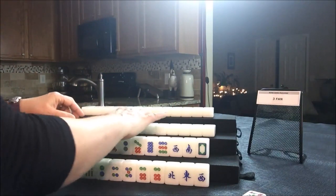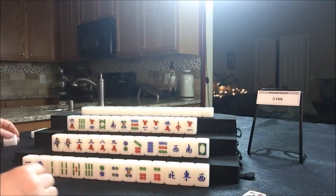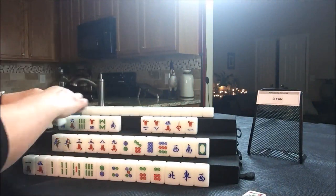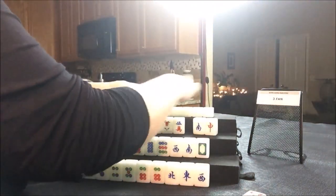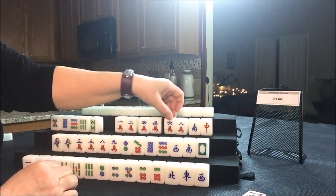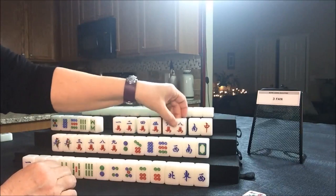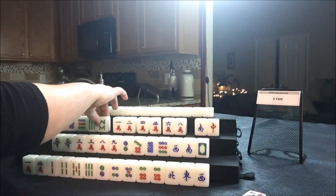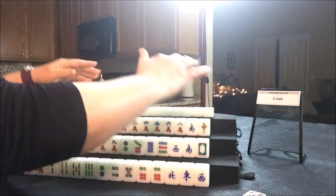Let's see what West has. They have one flower — we're going to put their exposures on the lower left. Half flush potential: they have one, two, four, five, six, eight — potential chow, potential chow, potential chow. We need to pair those up, so they have five discards. We'll see what happens for them.